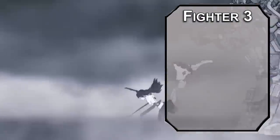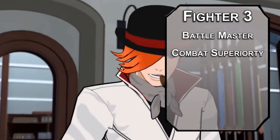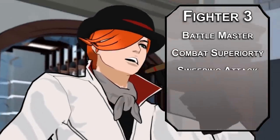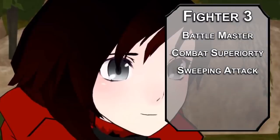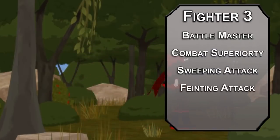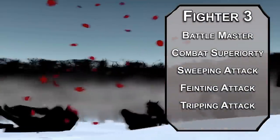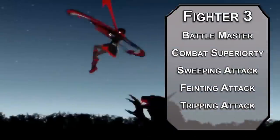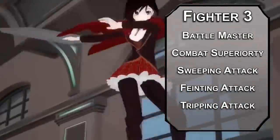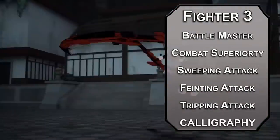Third level fighters can choose a martial archetype, and Battle Masters are great for leading a team and studying strange foes. You get four superiority dice per short rest — d8s you can spend on maneuvers like Sweeping Attack, which lets you hit an enemy within five feet of your original target with your superiority die as bonus damage, as long as the original attack roll would have hit the second person. Feinting Attack lets you spend a bonus action to give yourself advantage on an attack roll and add your superiority die to the damage. Tripping Attack lets you add your superiority die to the damage and force a Strength save of 8 plus your proficiency bonus and Strength modifier, knocking them prone on a failure. There's also Student of War, which gives you proficiency in a set of artisan's tools — maybe take calligraphy.